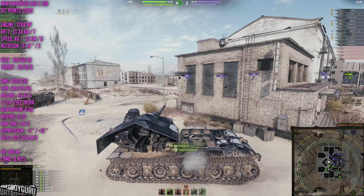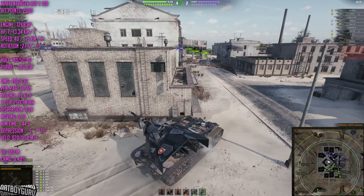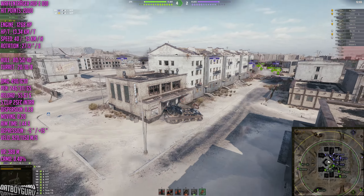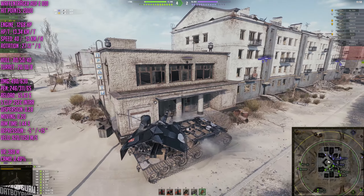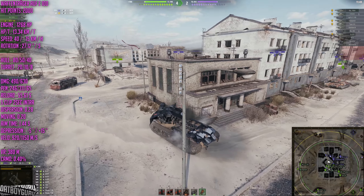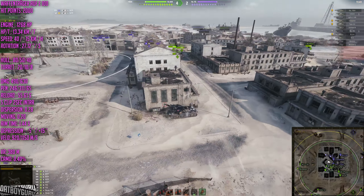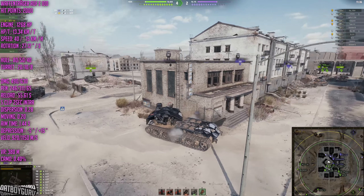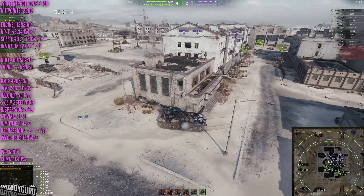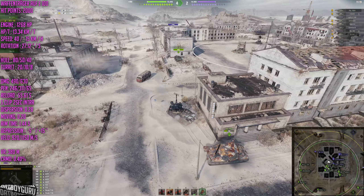This tank is all about hilarious fun, and the way to maximize that is with full premium shells — money is no object, just fire away. The game has already been going on three minutes and our friend here has already done 4.6k damage — this is going to be an epic game. The gun has 0.28 dispersion, making it super accurate, but moving dispersion is horrendous so you need to be stationary. Hull stationary with turret rotating, the accuracy is fine and you can still snipe. Aim time is only 1.44 seconds.